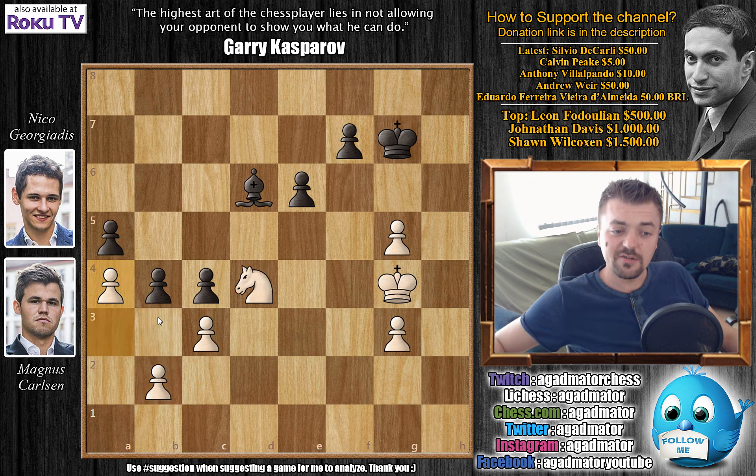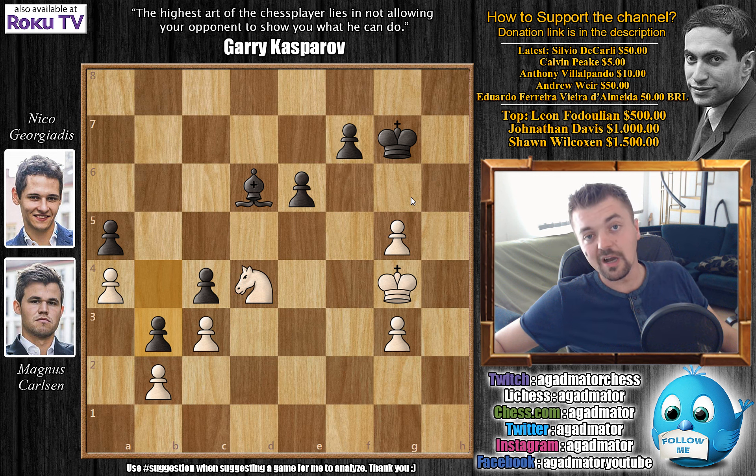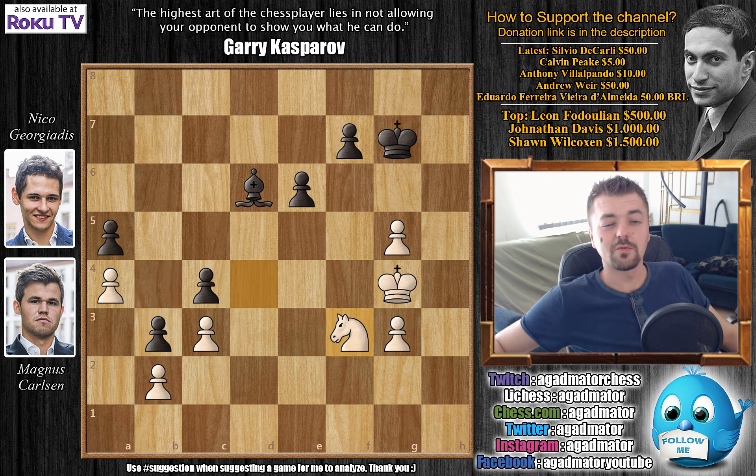Another idea after b3: if Carlsen plays Knight to c6 attacking the a5 pawn, you get Bishop to a3, but then Knight captures on a5, Bishop captures on b2, Knight captures on c4, Bishop captures on c3, and after Knight to a3, Niko could push b2 — black would be in a winning position. But after Carlsen pushed a4 and Niko pushed b3, there is one move Niko missed — but Carlsen didn't. Carlsen played it almost instantly. Feel free to pause the video and try to find the move.